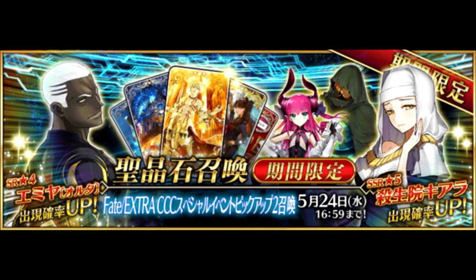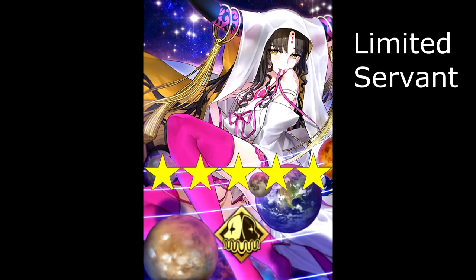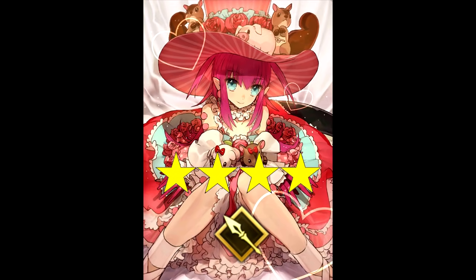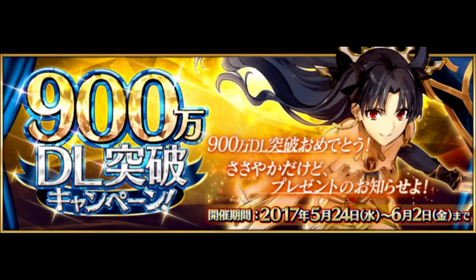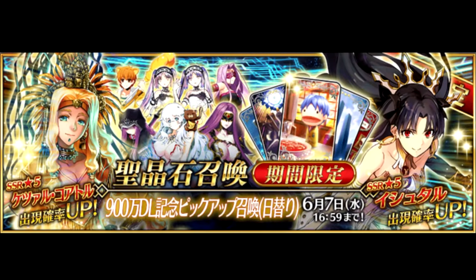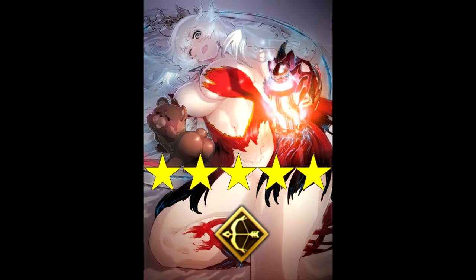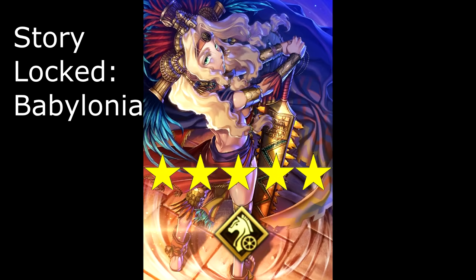In the second CCC summon banner, we'll have another 5-star Alter Ego servant to roll, Sessyoin Kiara. The 4-star Archer Emiya Alter, as well as the 4-star Lancer Elizabeth, are also on rate-up. The next banner comes with what was the 9 million downloads campaign in the Japanese version — another rotating banner, putting the 5-star Archers Ishtar and Orion, as well as the 5-star Rider Quetzalcoatl, on rate-up.